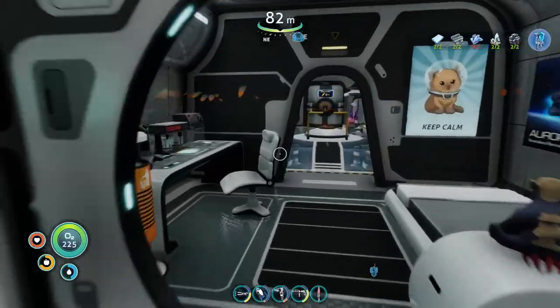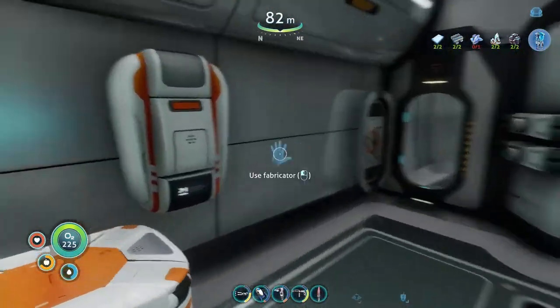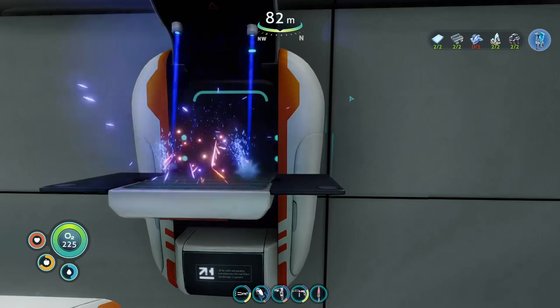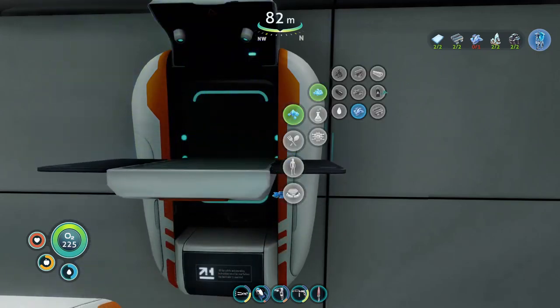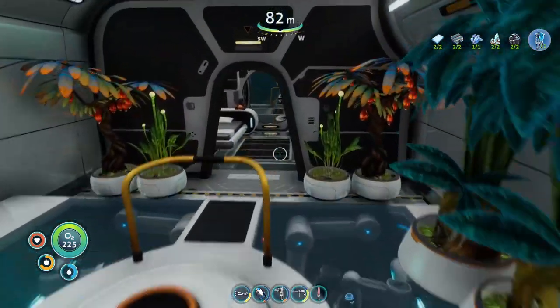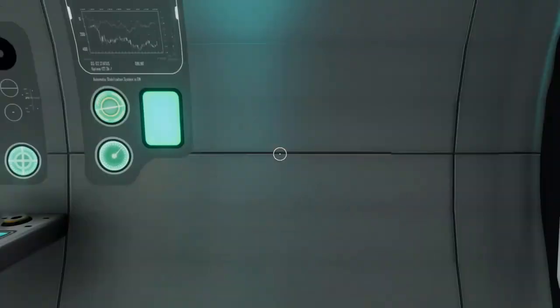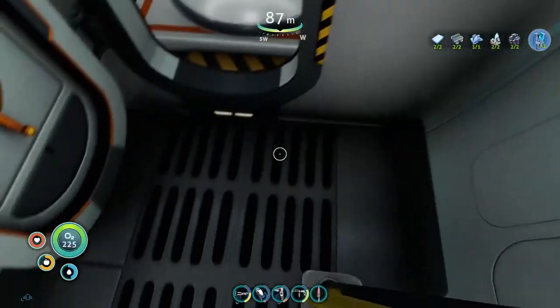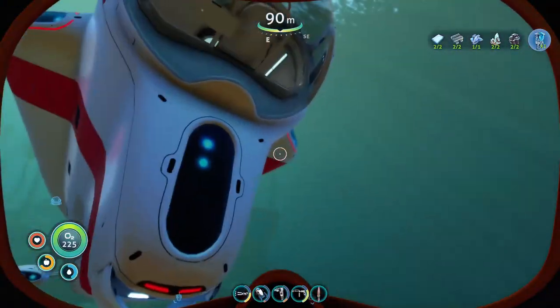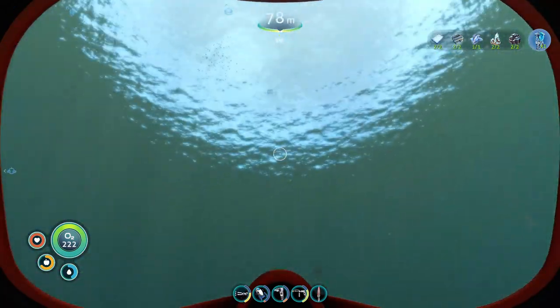I've got everything here for the prawn suit except the enameled glass, and I'm actually going to make that now. We've got everything, technically. We had everything on board, although I did deplete my titanium stock to get that. So for the upgrades I want I might have to go get more titanium — but that's pretty easy, I just go around on my Sea Glide and get titanium scrap.